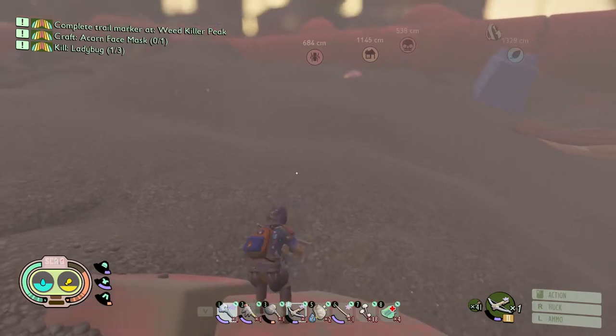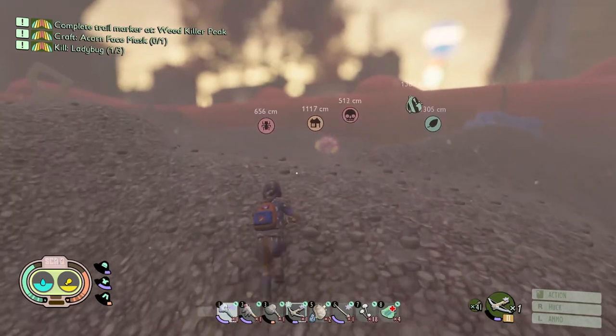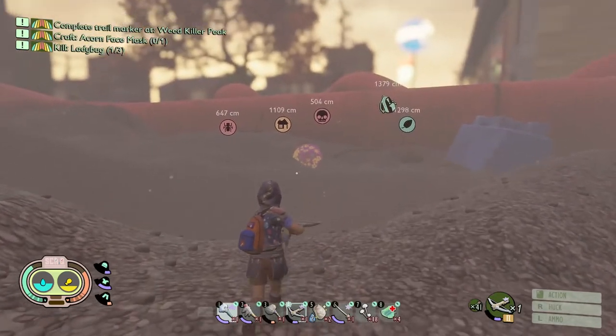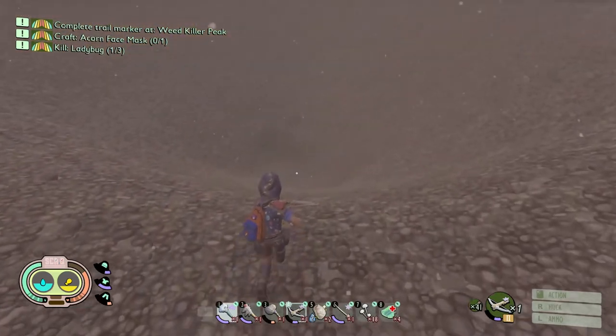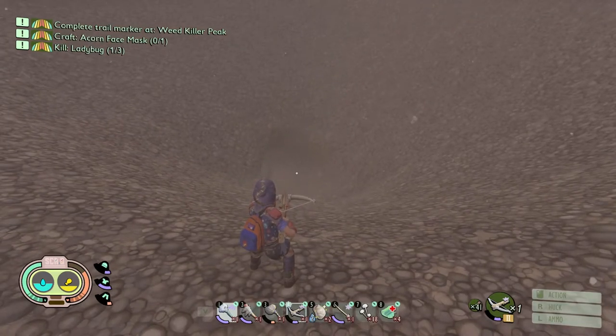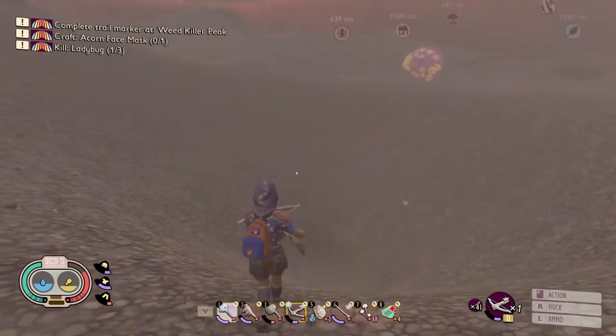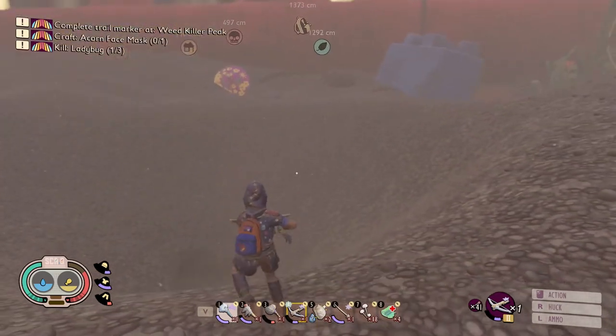We're just going to walk straight forward, kind of like we're aiming for that umbrella there, and then you're just going to sink into this little hole right here. You will have to kill an antlion — I recommend having around 40 arrows. I had around 40 when I did it and it was pretty easy to kill. All you have to do is run in a circle around the pit and shoot at it.